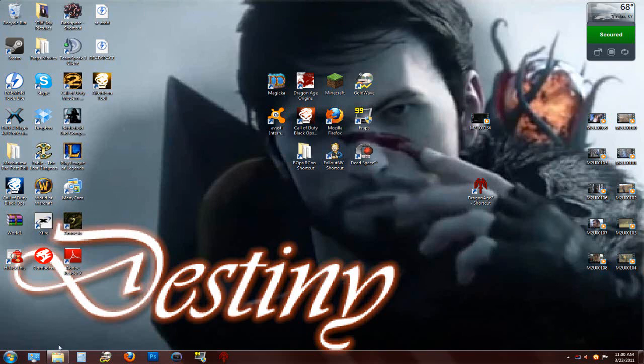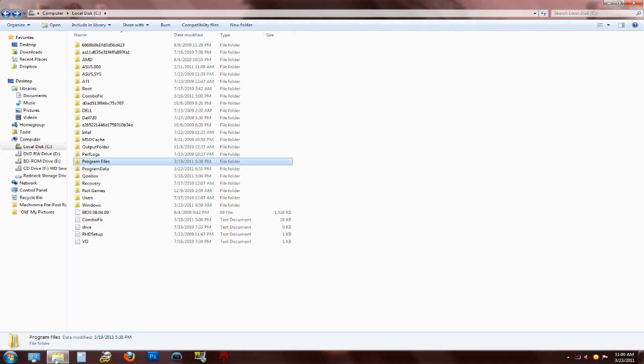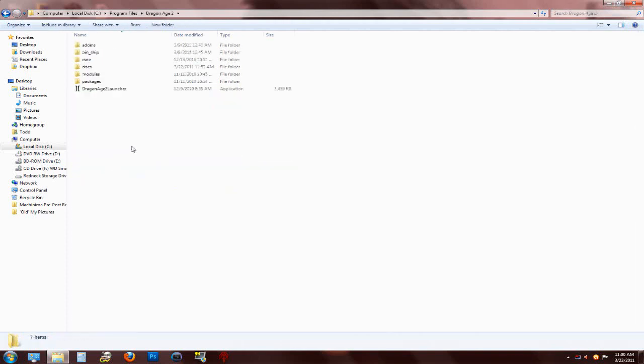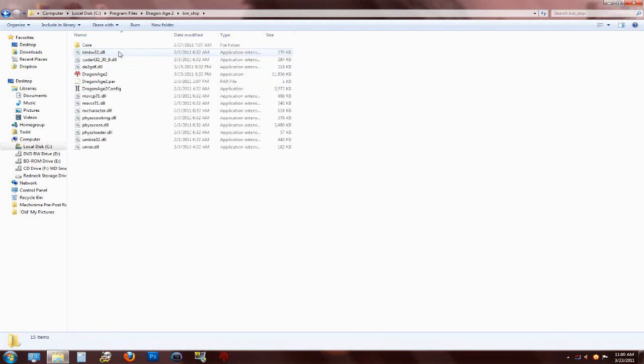This is a very easy thing to do to enable the console command. Basically you need to go to your hard drive, go to your Program Files, and locate your Dragon Age 2 folder. For most people it'll just be under Dragon Age 2. You have a Dragon Age 2 launcher, but that's not what you want — you want to go to bin_ship and find the Dragon Age 2 application.